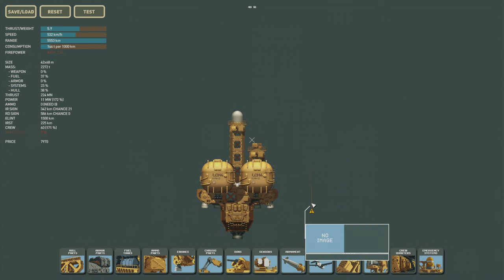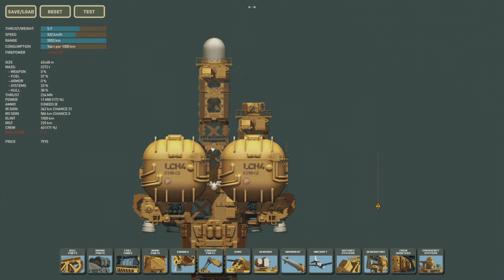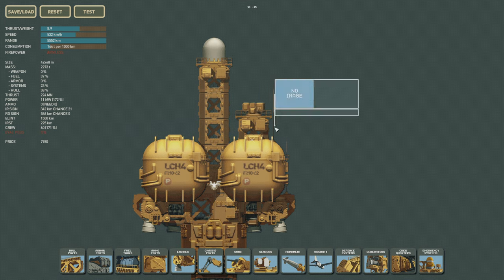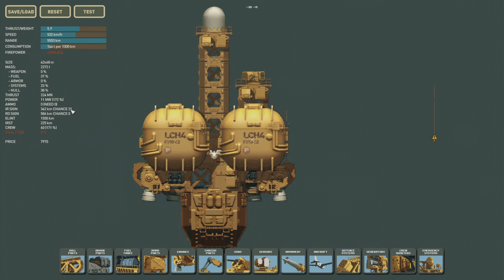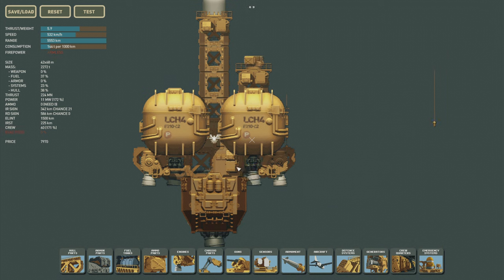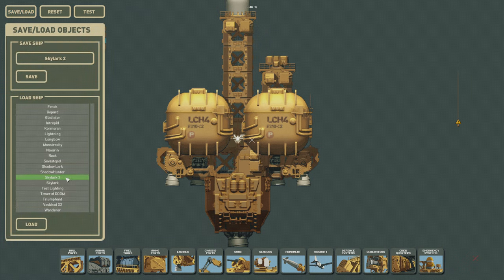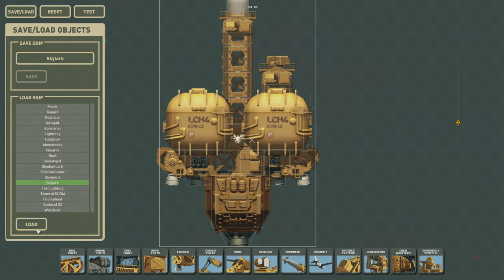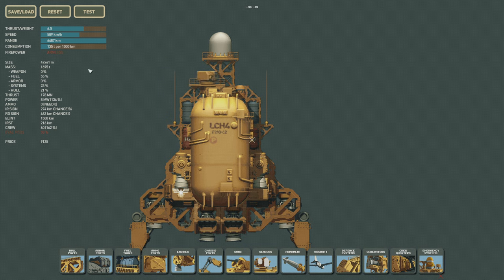So we are now — why can't I get rid of this thing? It's bugged out. Antennas are a little bugged — they don't let you delete it. So this is the improved Skylark. Load this. You can see the range is longer.